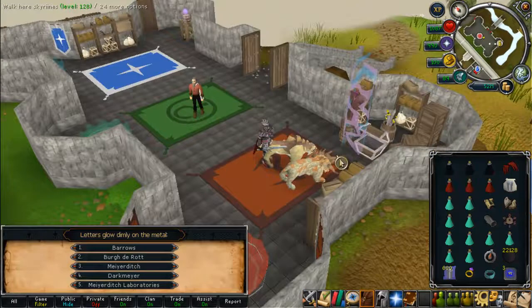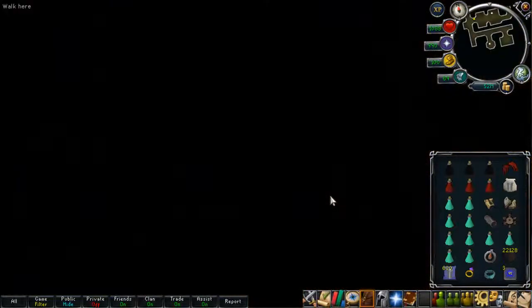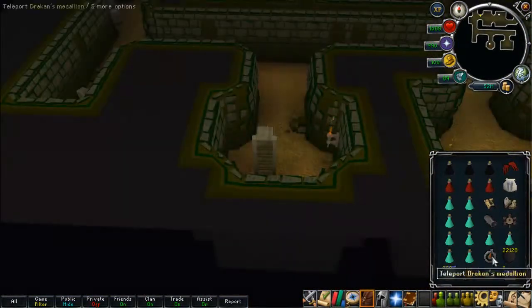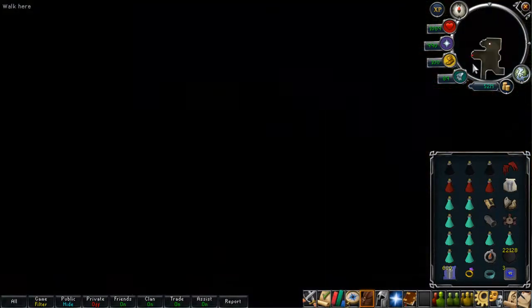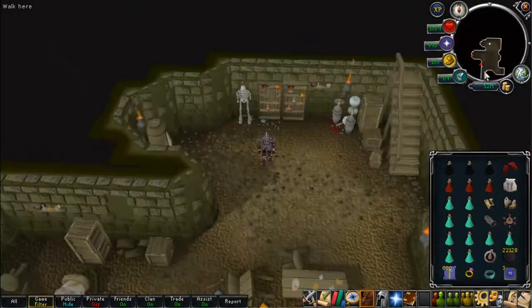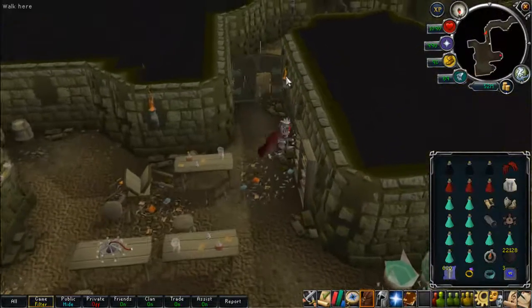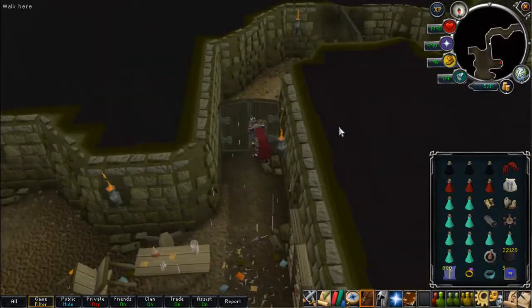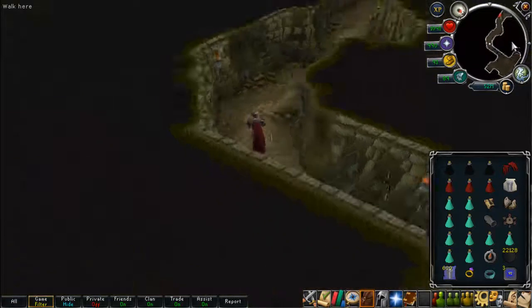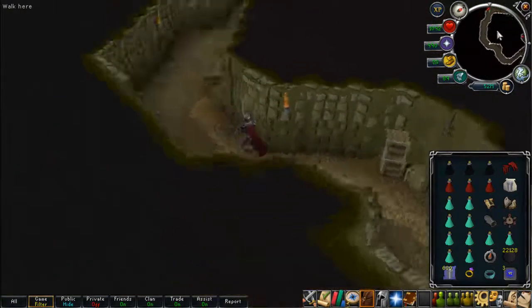What you want to do is use the Draken's Medallion to teleport straight to Meerditch Laboratories, then run south. You'll get to this little wall - almost like a door - and you want to go straight and climb through. Then follow the path all the way around; they're quite quick to get to.